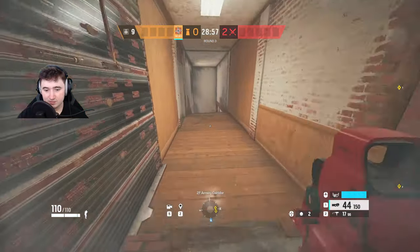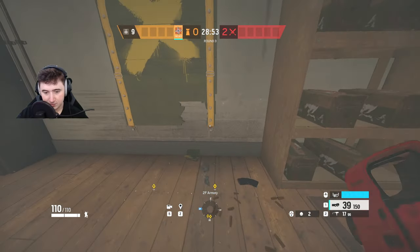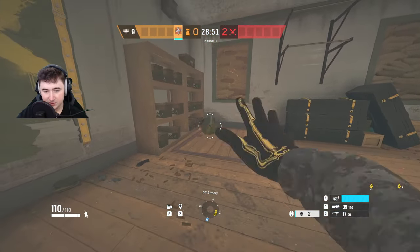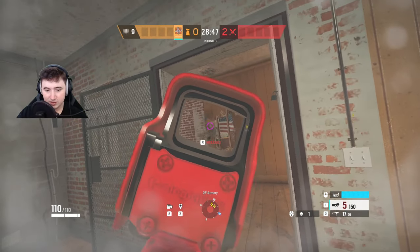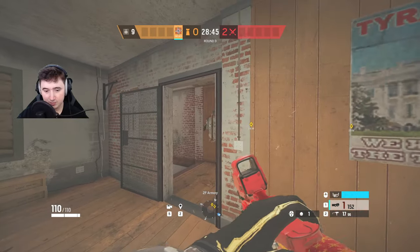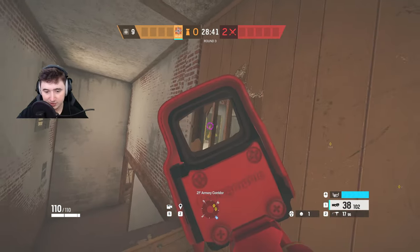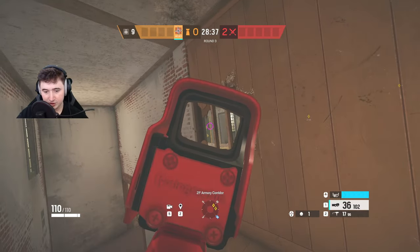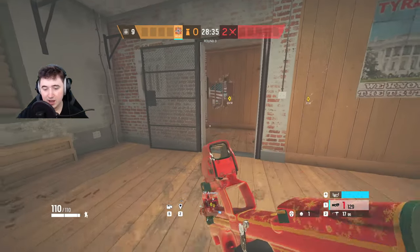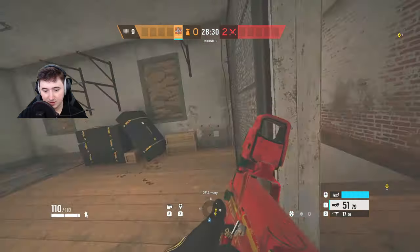You also want to prep this window here, and this window as well. Then open up this hatch and make a hole here. This hole lets you stop anyone pushing master - you can see the master closet where they'll try to breach, so you can push up and peek the door. If they try to breach from the balcony, you can impact trick it by throwing an impact there.